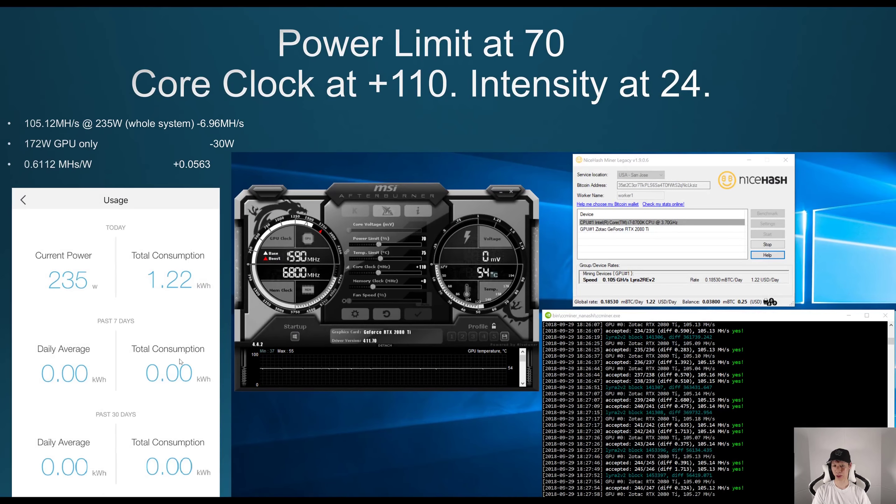With power limit at 70 and core clock at +110, it decreased my megahashes by another 6.96. I was getting around 105.12 megahashes at 235 watts, and my megahashes per watt did increase to about 0.6112.